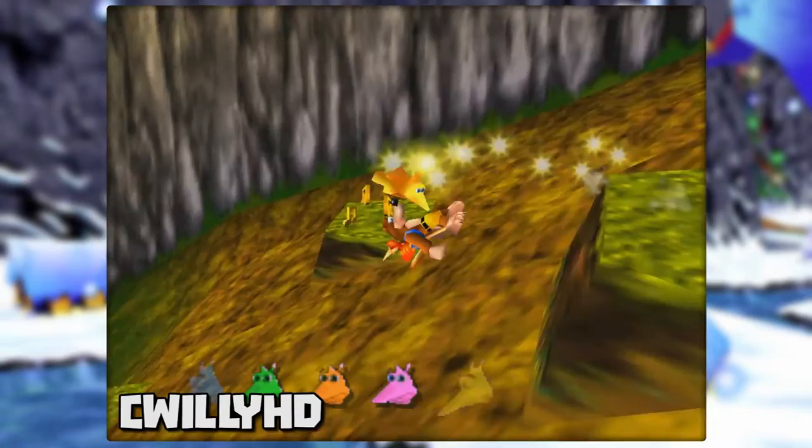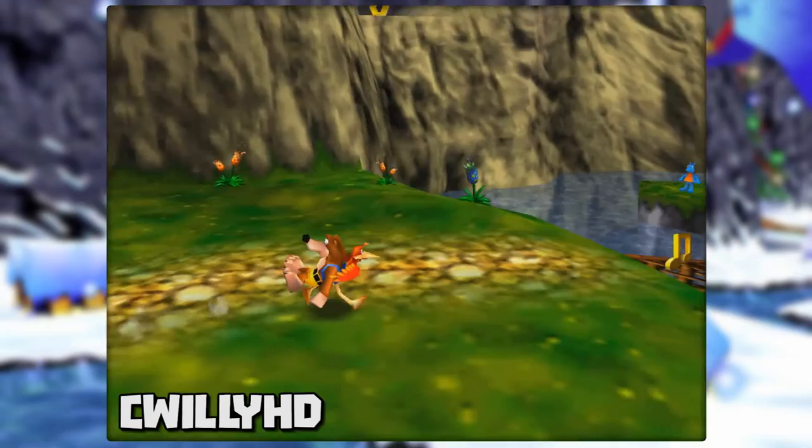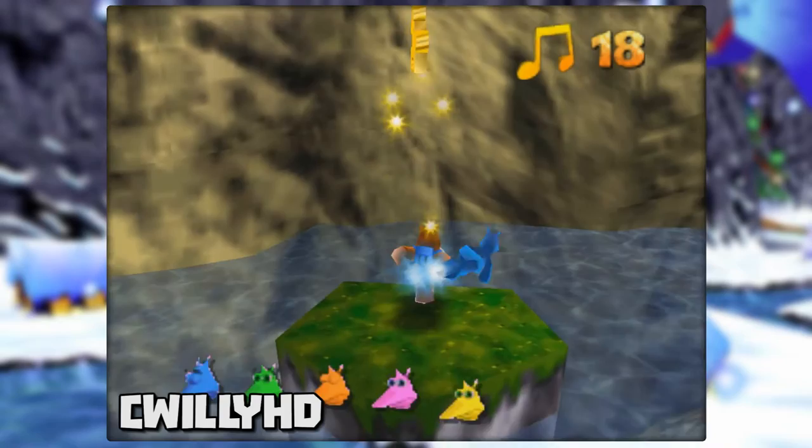In each world of Banjo Kazooie, there are 5 Jinjos scattered around. In Mumbo's Mountain, collect 4 of them, saving the blue one for last. As soon as you collect it, a Jiggy will pop out, and that's what we'll be using for the glitch.